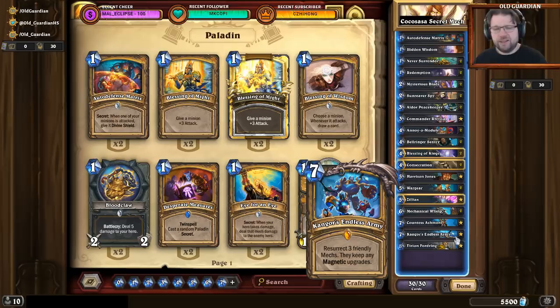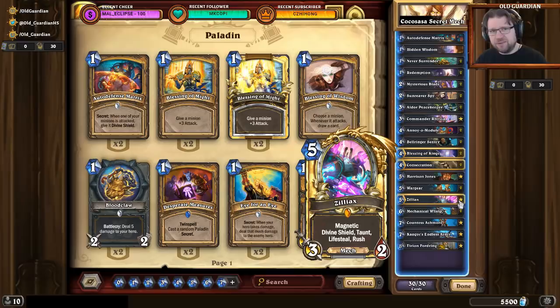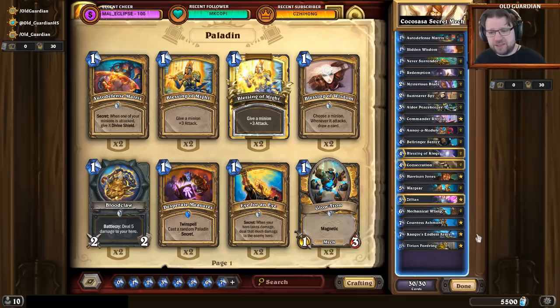Silence is not a very common deck card at the moment, so you're pretty free to magnetize. But in case you worry about silence, remember that if something gets silenced the magnetic minion on top is going to disappear, but the base minion is going to be there. So if you magnetize Zilliax on a Wargear or Wargear on a Zilliax, it does matter both for the immediate effect when the silence goes off, and after the mech has died for the effect it has on Kangor's Endless Army.